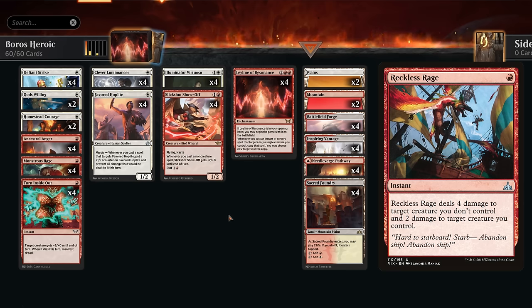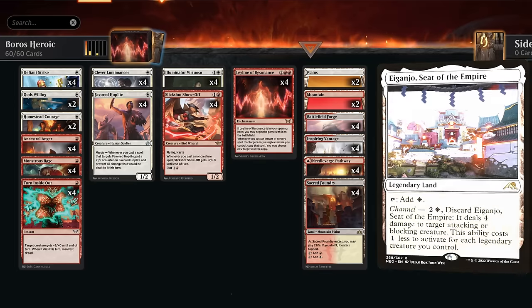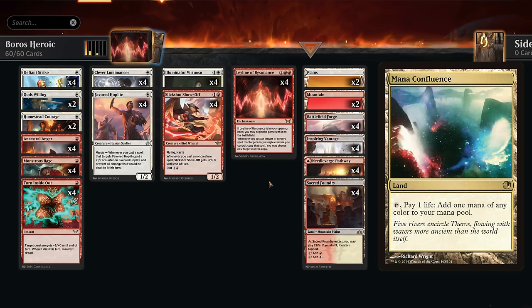Reckless Rage doesn't synergize with Leyline since we wouldn't get a copy because it has more than one target, and also because the creatures don't necessarily have a lot of toughness anymore. Only Hoplite and Lumimancer naturally survive the two damage from Reckless Rage, whereas Slickshot and Virtuoso need additional toughness. The mana base is lots of red-white dual lands that enter untapped, two of each basic — you could squeeze in an Eiganjo or maybe play one of each basic and some copies of Mana Confluence if you're worried about drawing two of the same basic.